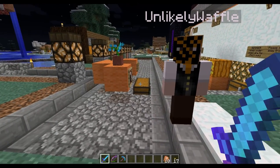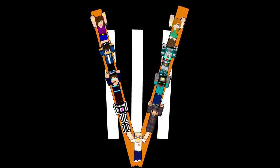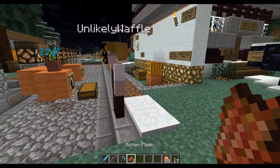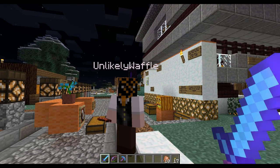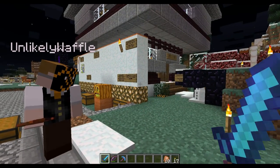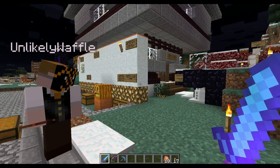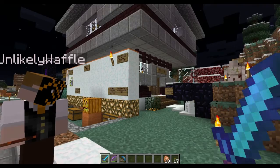I never saw that before, but now I cannot unsee it. Sorry. Alright, so I'm actually in creative on this server. I don't want to go in spectator mode because I don't want to look in the ground, but I want to be able to kind of fly and see what you are doing without getting in your way.